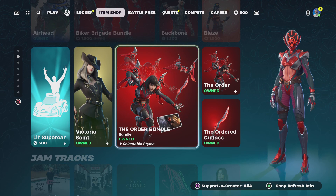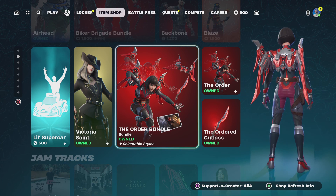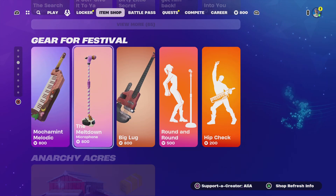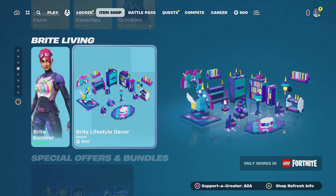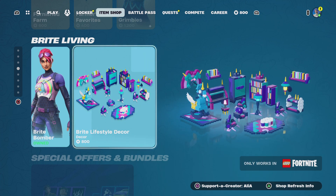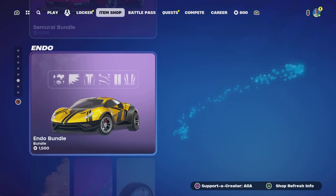Moving on, we've got the Order Bondo, which I covered a long time ago in an Is It Worth It video on my YouTube channel. Moving on to the jam tracks — no new ones but still some bangers. Moving on to festival gear — we've got the Anarchy Acres LEGO Kit along with the return of the Grimble skin, which doesn't have an alternate style. Moving on to the return of the Bright Bomber — we also have the Bright Lifestyle Decor, which had its own little LEGO bundle, available in the PlayStation store.